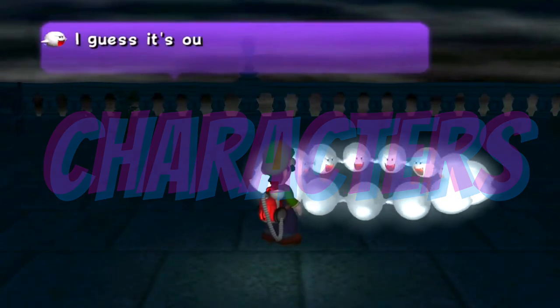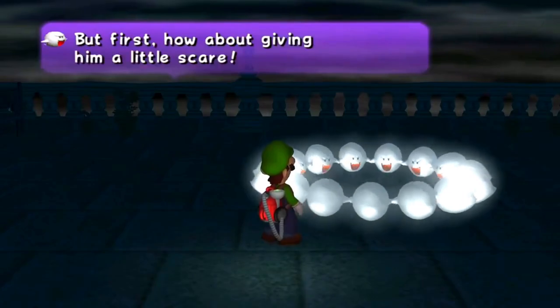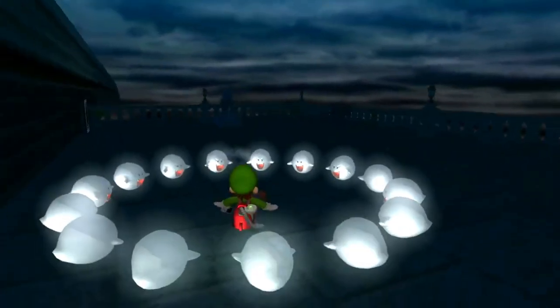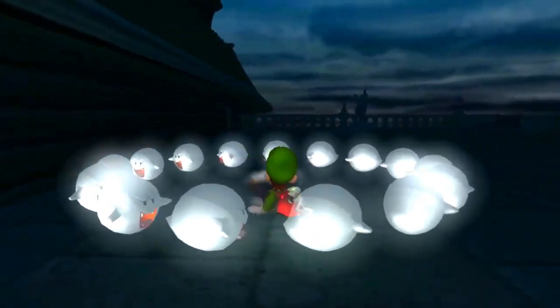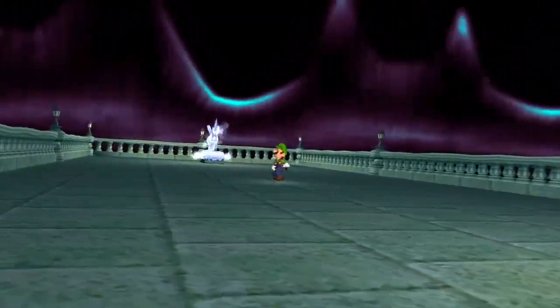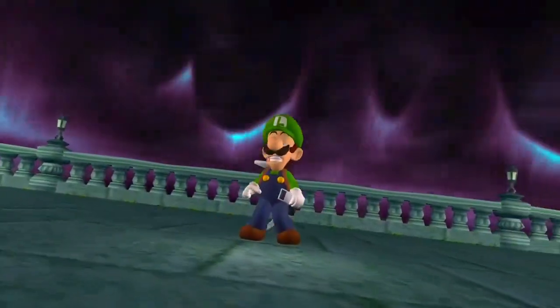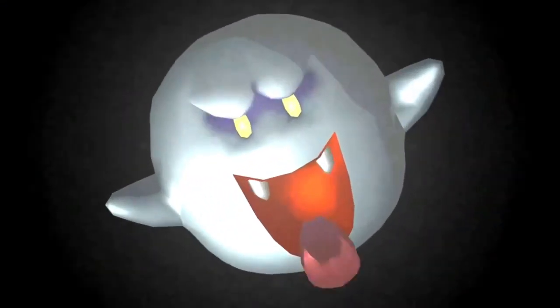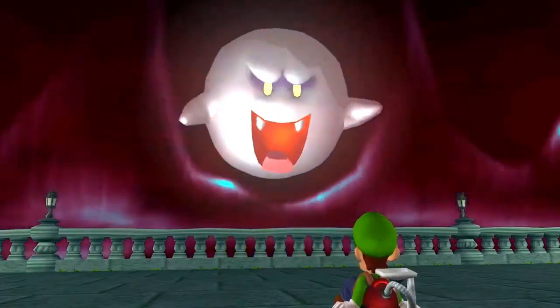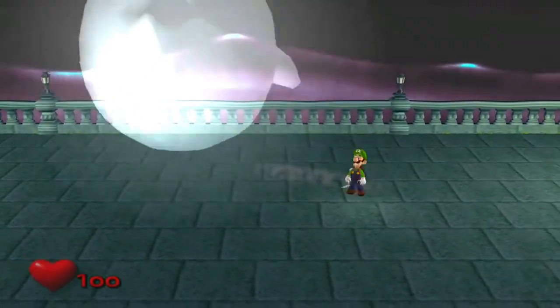Now moving on to the characters, the cast of characters really isn't that big, so there isn't really that much to talk about. Starting off with the major characters, we have the titular character, Luigi. Luigi's Mansion does play a big part in who Luigi is as a character, since in the games he is portrayed as more cowardly than Mario, and I don't really need to talk about Mario himself, since he barely has screen time in the game. Professor E. Gadd, who acts as the scientist, is the one who provides Luigi with the Poltergust 3000, and does make the story more enjoyable. King Boo, the main villain of the game, does have fair writing behind him.